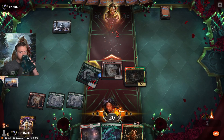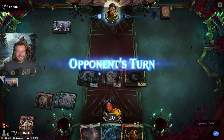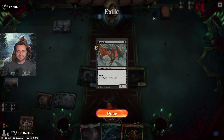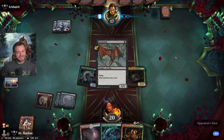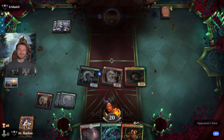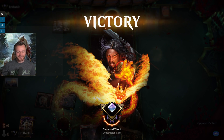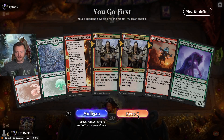They chump block. Kumano is sweet — if a creature dealt damage this turn by a source you controlled would die, exile it instead. When Eye Twitch dies, learn didn't trigger — it got exiled instead. They scoop off of that! Kumano too strong.